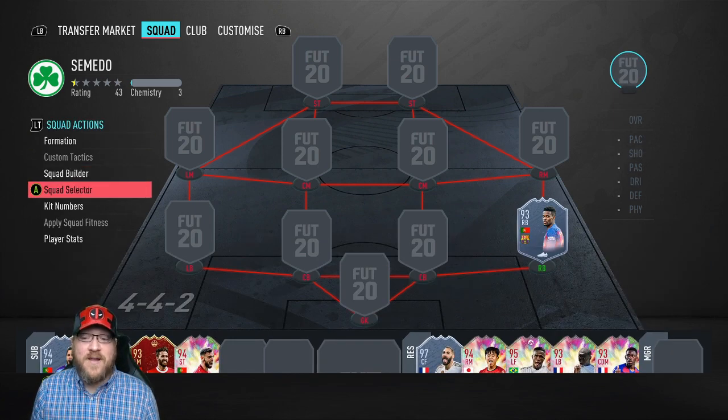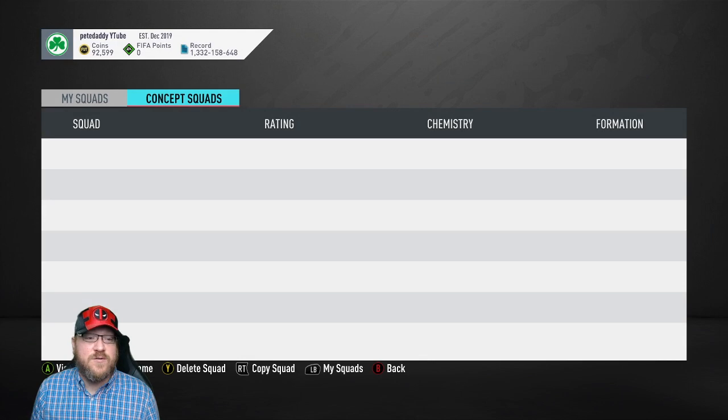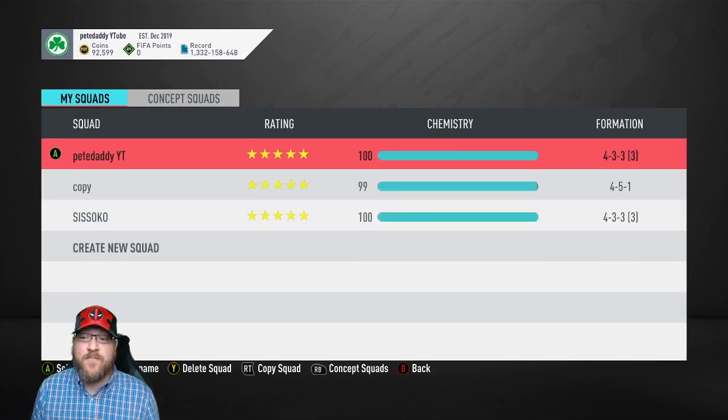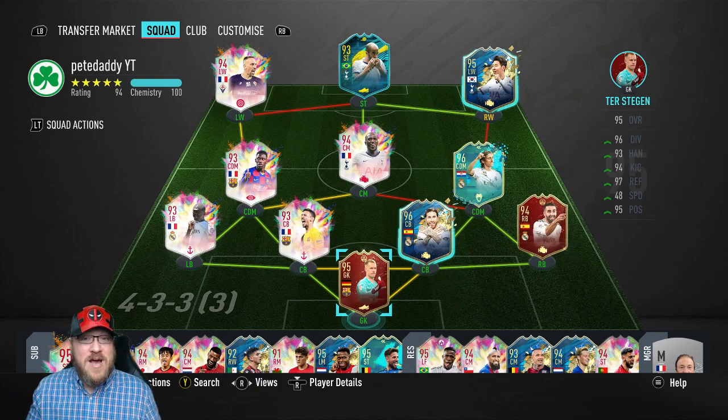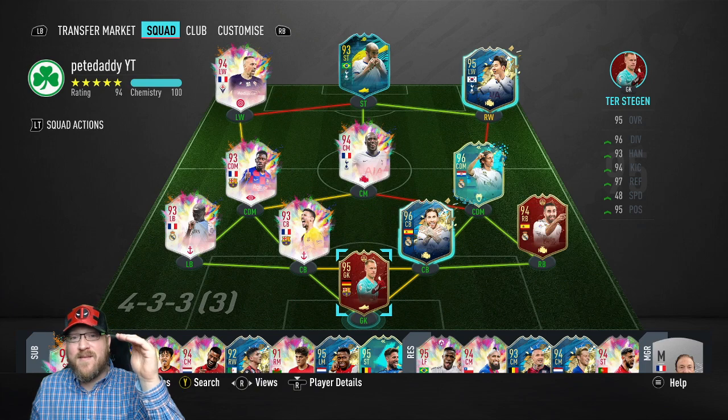As far as how I would play Semedo, I'm going to put him into my team and replace Carvajal with him. Just to let you guys know, my right back rankings right now: number one would be Semedo, number two would be Danilo. Then I would have this chunk of right backs that all play in my opinion pretty much the same — Carvajal, Trent Alexander-Arnold, Lala — all of those are going to do work for you and take care of business.